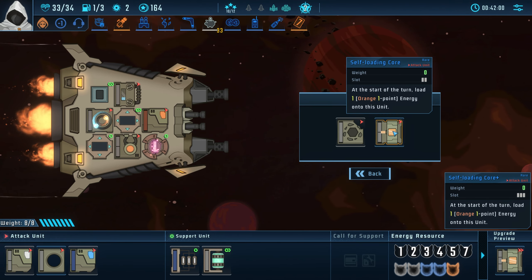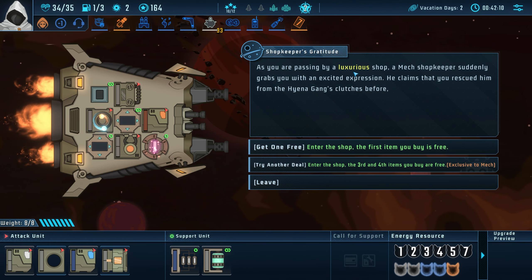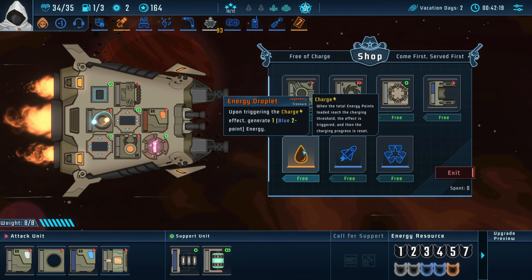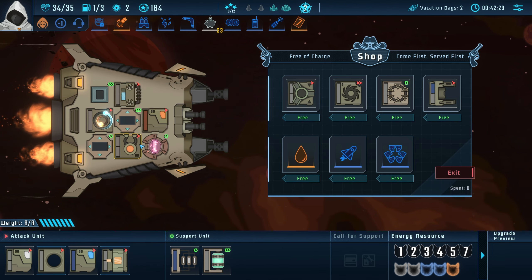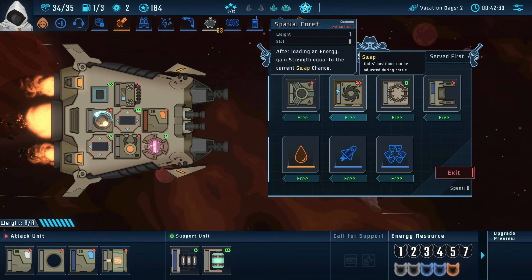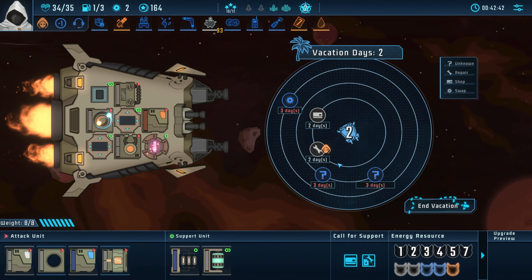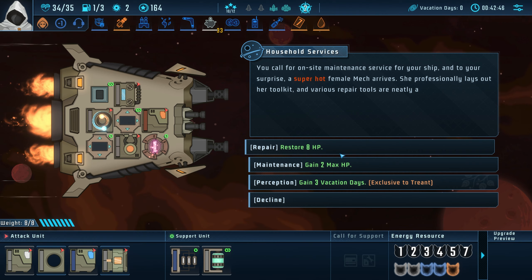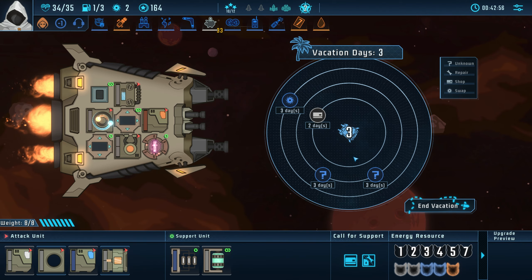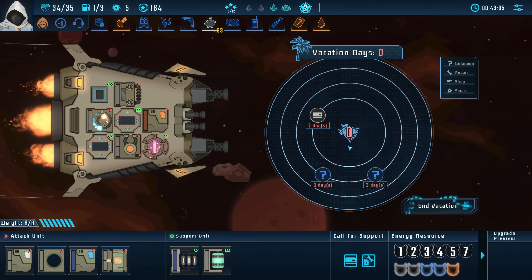At the start of the turn, load one one-point — actually that's not so bad. Let's go to unknown. Enter the shop, the first item you buy is free. I don't want to do charge stuff, and I don't want to spend any money. I'll take this — maybe we'll do something with it. Repair, maybe get some fuel, gain three vacation days. Man, being a master of disguise is pretty useful. Change max swap chance to four or five — we got three swap chances — okay, that was useful.